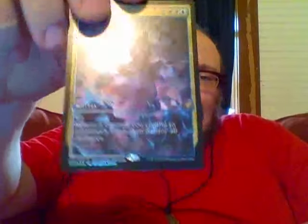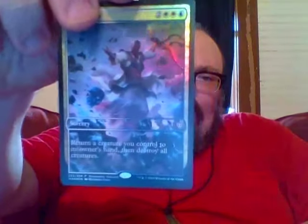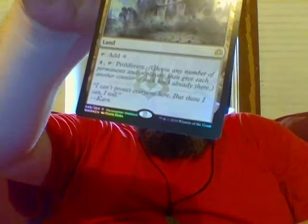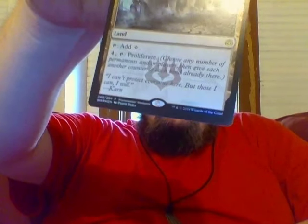You see how it kind of shimmers there. This is one I got at a recent tournament here on Saturday, where we had a booster draft for War of the Spark, which was the most previous set. And I think they're getting ready to do a brand new set coming up. This is another one I got at the booster draft. Not only is it foil, but in the text you have the symbol — this particular symbol is the symbol for War of the Spark. Normally you would see it on the side, but where this is a specialty card, it appears in the text.